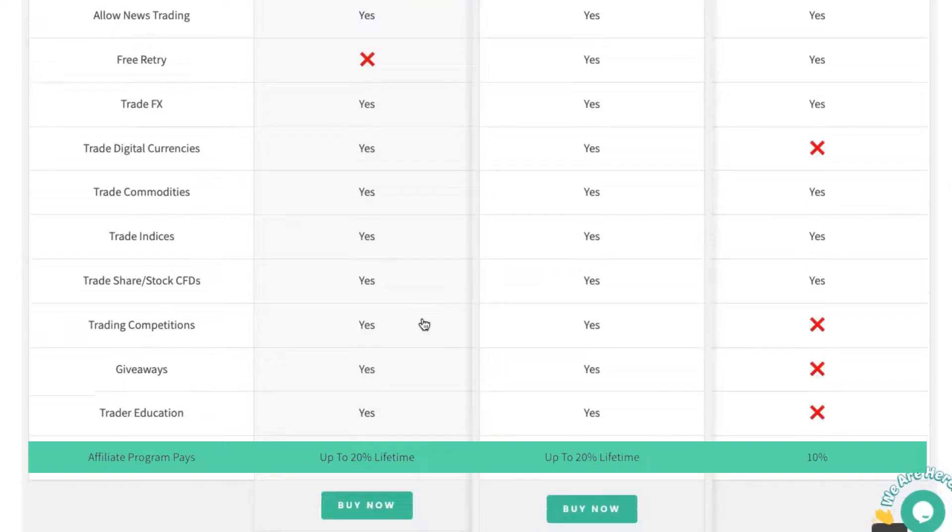The affiliate program — Traders with Edge has an affiliate program that pays up to 20% commission for anyone you refer, and it's for the lifetime of the client. So if you refer someone today and they make a purchase, you earn a percentage of that purchase, and if they buy again in a year's time, you get that too. It's a good passive income opportunity. The Trading Capital pays 10%.